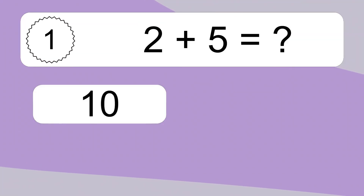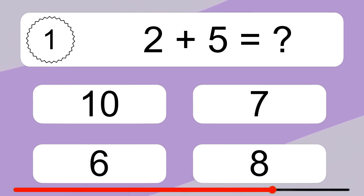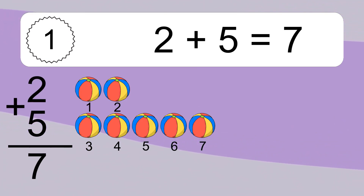2 plus 5 equals what? 2 plus 5 equals 7. Let's count it: 1, 2, 3, 4, 5, 6, 7.